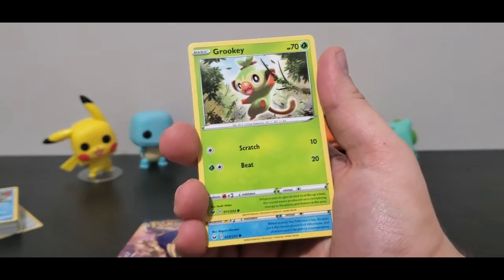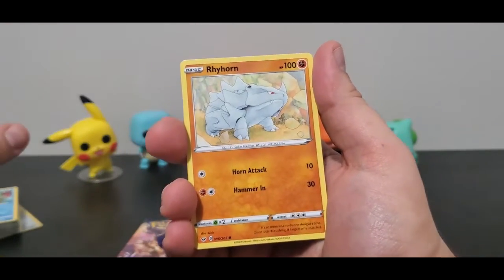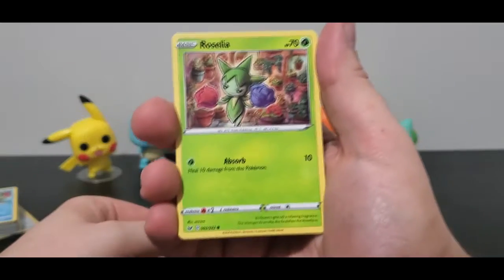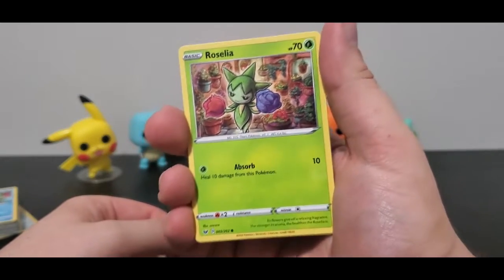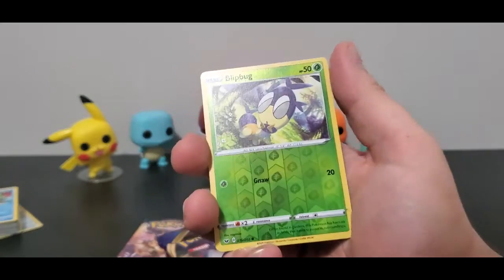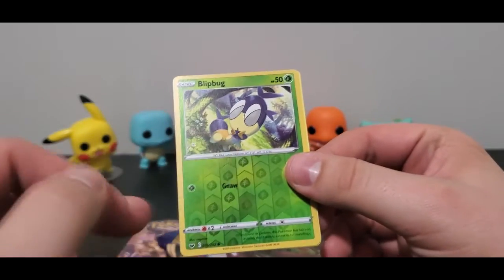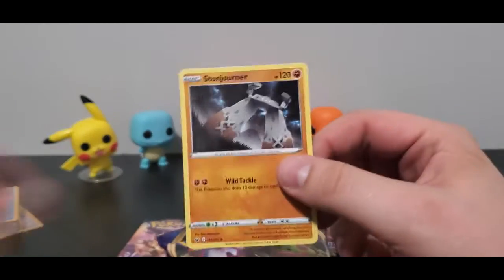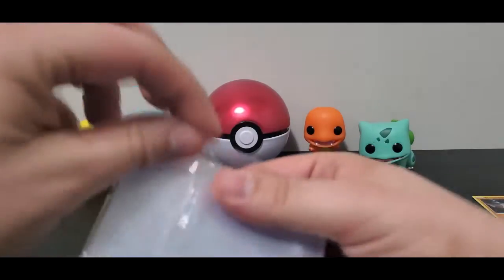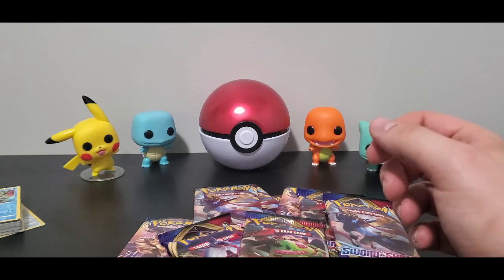Another Grookey — I think it was the same one in the set. Very cool Sobble — he looks like he's sobbing. Rhyhorn — beautiful artwork. I think this is a Sau Sau art — I can already tell from just looking at it. A Furrow Seed Clay and a Reverse Blipbug. I love the new Reverse style — the new holographic on the reverse is so cool with the Grass Energy. And a non-holographic rare Stone Journey.